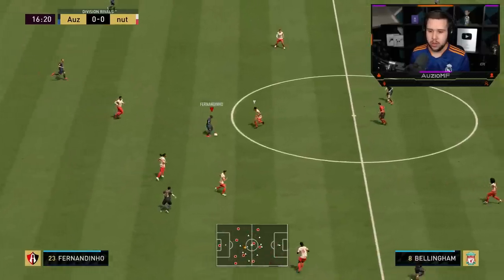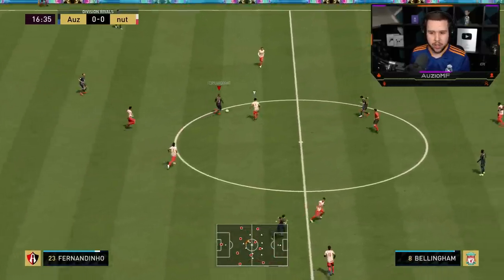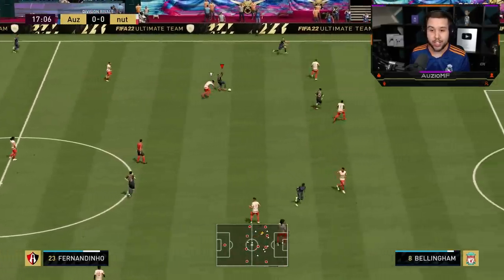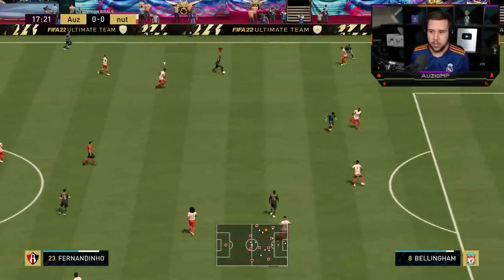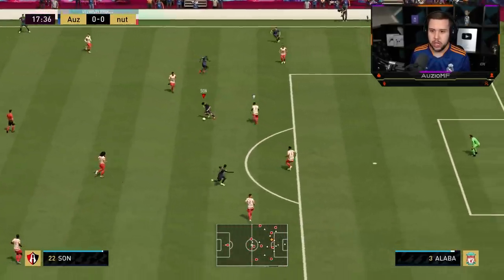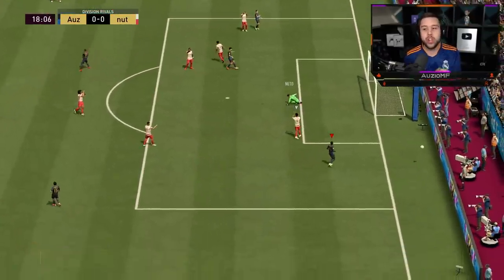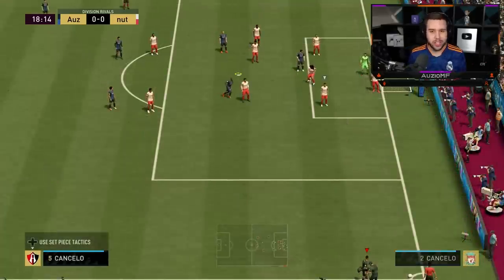I'm just going to give this in to Fernandinho. Nice ball roll. Can I accelerate straight past him? That's Team of the Season Bellingham as well — look at Bellingham trying to catch up. Nice strength from Fernandinho. Give me a passing option — he continues his run. We got an angle, finesse shot — we green-timed it as well. What a save from Neto.